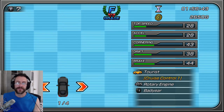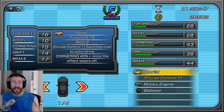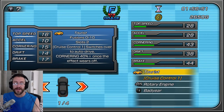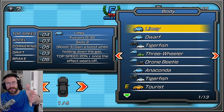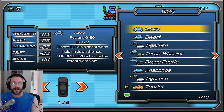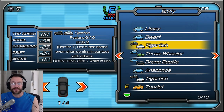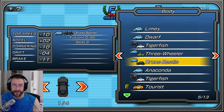Let's go look at this car. That's the tourist body — its boost is shown in yellow. It has cruise control and switches into auto drive. If I go in here I can change that body. See those minuses on the left? That's what the limey body would do if I switched to it. Now it's the dwarf body — see all the minuses? This one has all pluses. So I have the better body right now for my configuration.